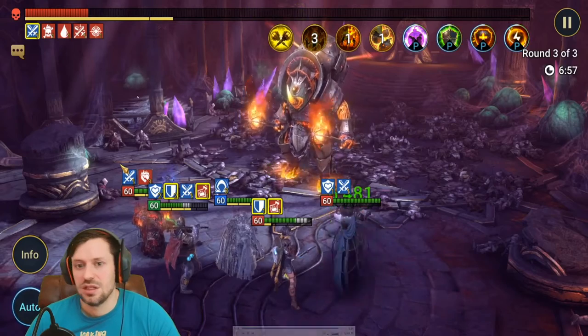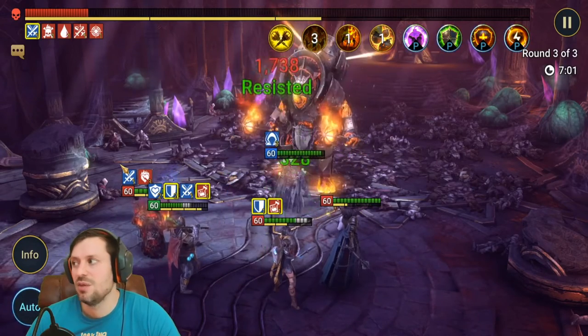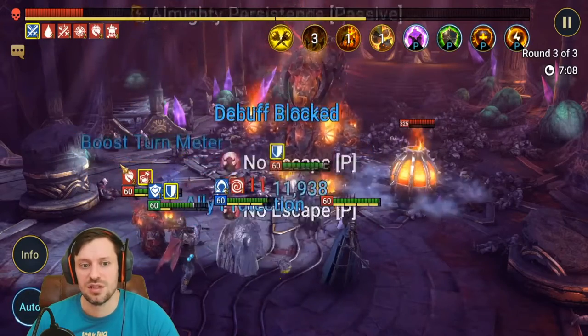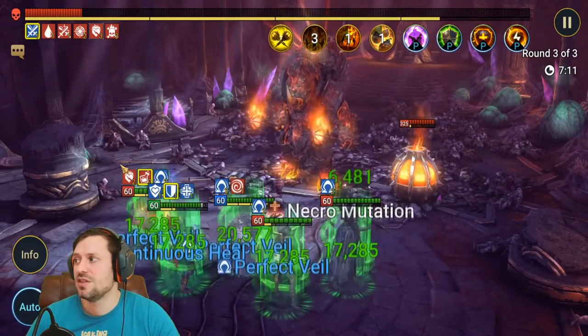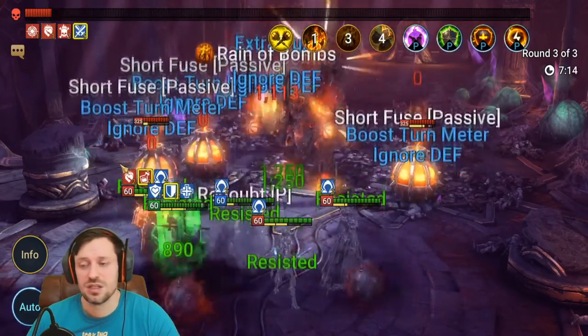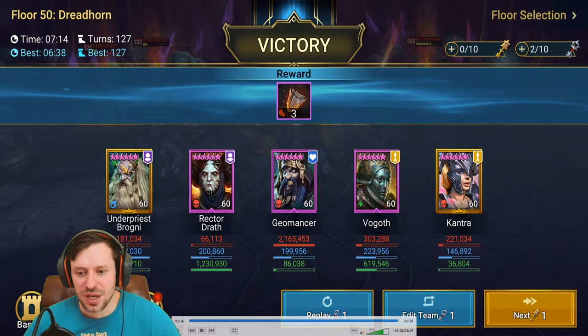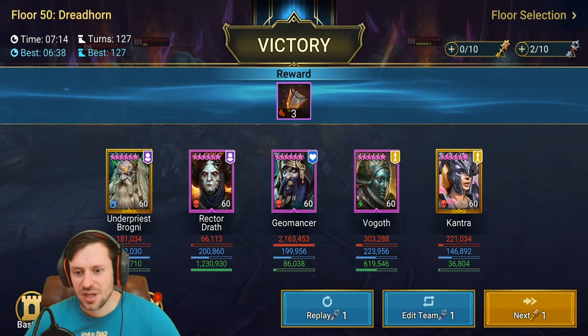Just coming to the end now - and there we go, Bommel is down! As you can see: Rector Draft with 1.2 million healing - what a babe. Vogoth with 600k healing, absolutely insane. Brogni with 400k healing and 400k shields, an absolute carry. And Geomancer with 2.1 million damage - I didn't even realize he was pumping out those numbers. Our boy the garden gnome is doing work. It's a pretty fast run too, around seven to eight minutes compared to 15-20 minutes for solo runs.